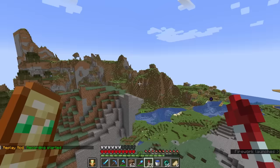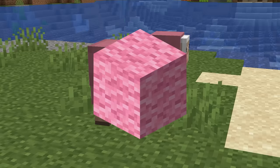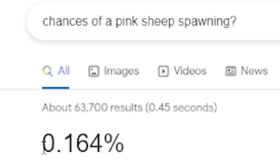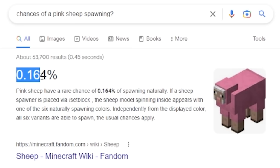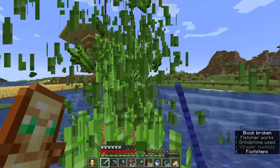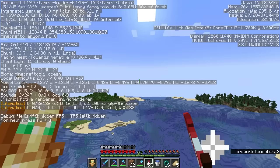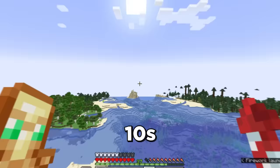Even the easiest rare blocks on the list are gonna be really hard to get. For example, the first block is pink wool — but from a naturally spawning pink sheep. Pink sheep only have a 0.164% chance of spawning naturally. That is really rare. The first thing I need to do is craft a ton of fireworks, because if I want to find this thing, I'm gonna have to search over tens of thousands of blocks.